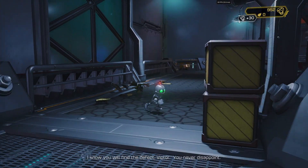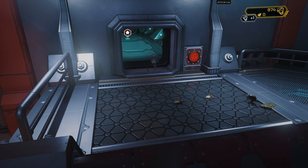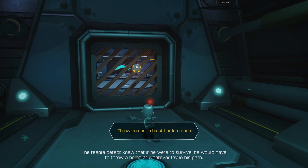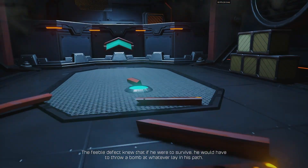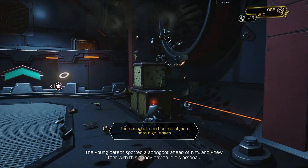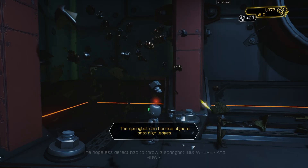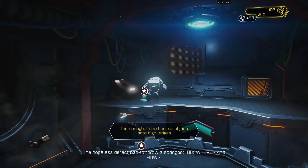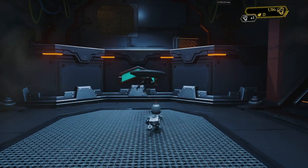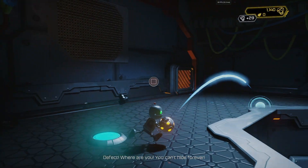I know you will find the defect in here. You never disappoint. The feeble defect knew that if he were to survive, he would have to throw a bomb at whatever lay in his path. The young defect spotted a spring bot ahead of him and knew that with his handy device in his arsenal, he could now defeat the deadliest of forces. Gravity. The hopeless defect had to throw a spring bot. But where? And how? Defect, where are you? You can't help forever.